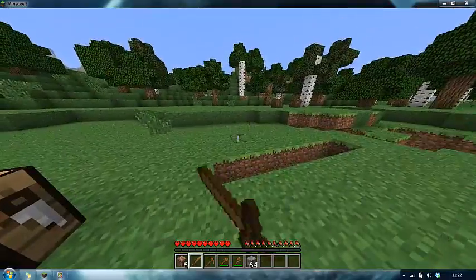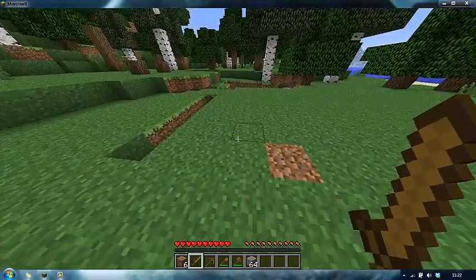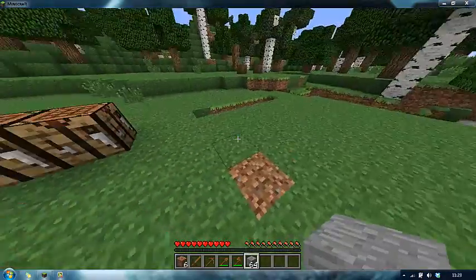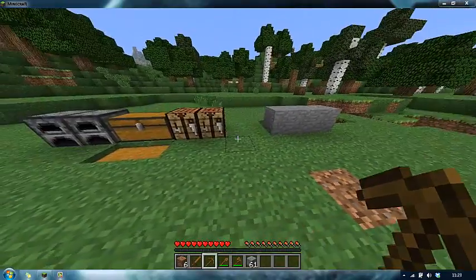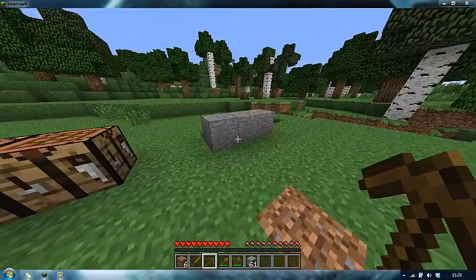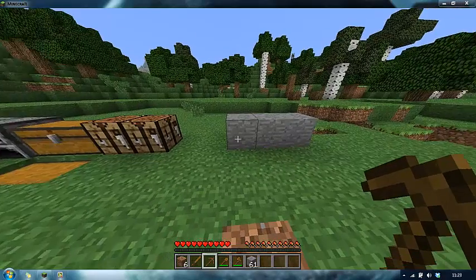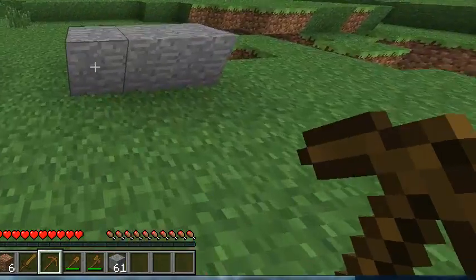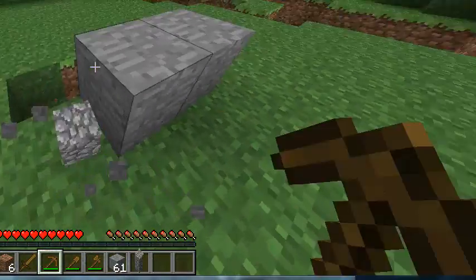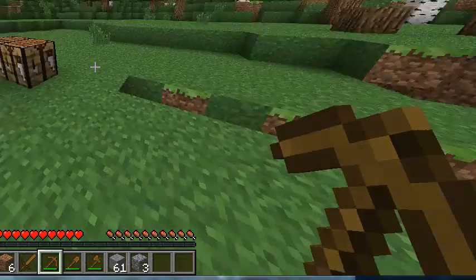The sword is obviously for killing monsters, which I don't have any at the minute. And then the pickaxe is used for mining stone. The thing you've got to know about pickaxes is different pickaxes can only do certain things. Because wood is the least effective pickaxe, wood can only mine stone and it can also mine coal as well, but I'll get to that later on.